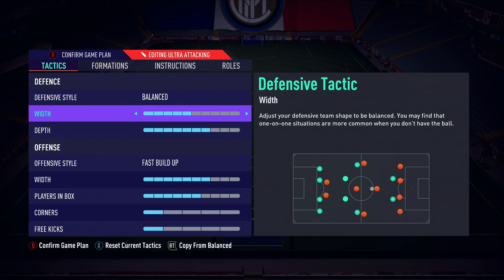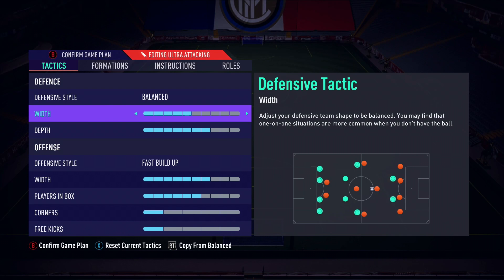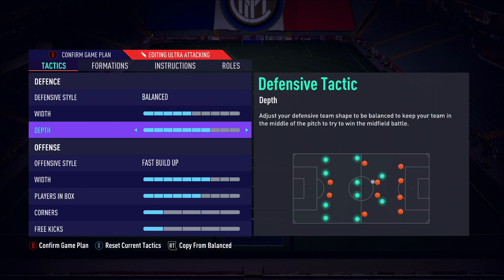For defensive width, I don't really see any benefit to moving this above around four to six. I don't think there's any benefit to going super wide or super narrow, so keeping it between four and six is the way to go. I typically leave it on five across all formations.